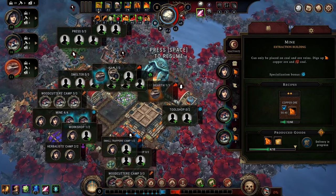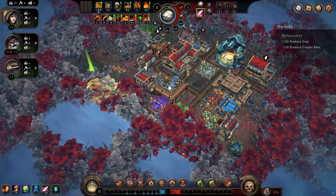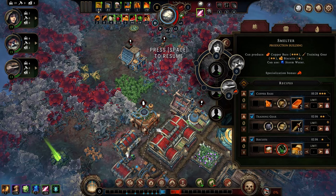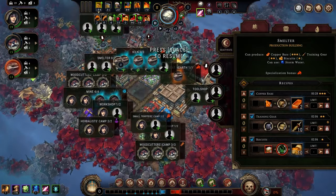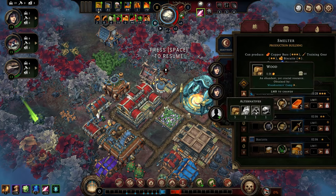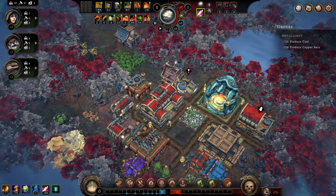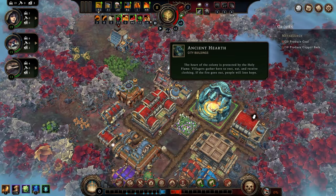I'm going to pull a couple of folks out of the stonecutter camp to put them in the kiln. You don't have to have all your facilities fully staffed right away — sometimes that's the wrong approach. This smelter makes copper bars. Between making coal and making copper bars, you can burn through your wood stockpile very quickly. The most important thing, as we saw in the last video, is to make sure there is fuel for the ancient hearth — because once that goes out, everyone leaves.